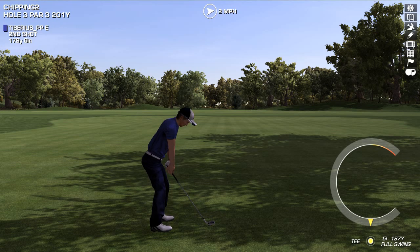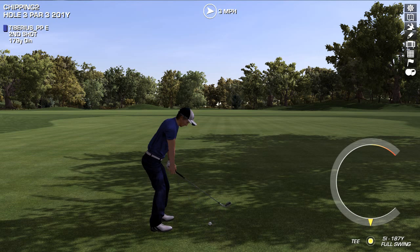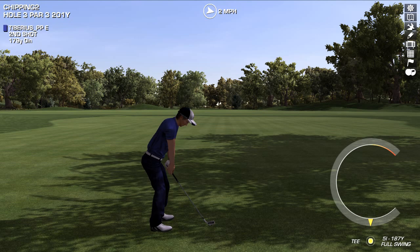Hi there. Let's talk about wedges and spin. There's been quite a few posts on the forum since our last update, people saying I can't get the ball to spin, it's unrealistic, the ball rolls out too far. So let me explain a little bit about how to get the best out of spin and from a gameplay perspective, why we've set it up the way we have.